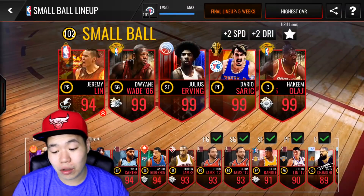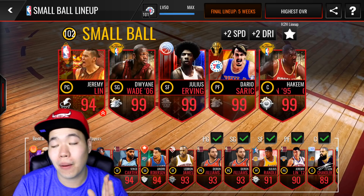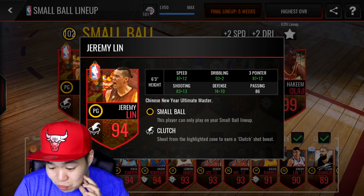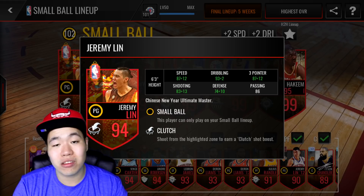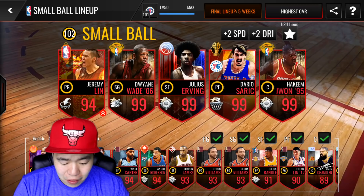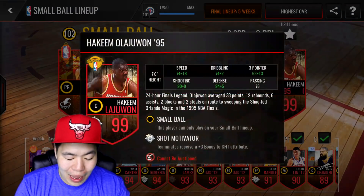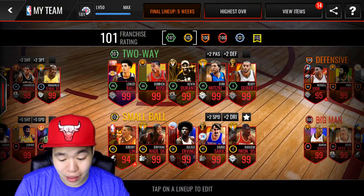The small ball lineup is 102 overall, which is insane. I'm running Jeremy Lin — I could obviously be using Jamal Crawford, but the double clutch ability plus the triple in the paint from Julius Irving is a monstrous play. I love my Jeremy Lin. Look at his plus 12 to speed, and 3.99 rating — it's ridiculous. Beautiful stats, and he's got double clutch. We got Dwayne Wade, Julius Irving, who is so so good — I wish he had double clutch. And finally, Akeem Olajuwon is the final piece to make it 102 overall. It's crazy that you can put in a 94 and still have 102 overall.